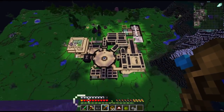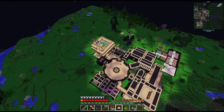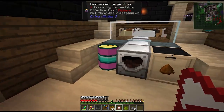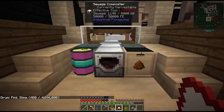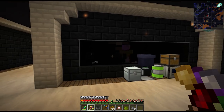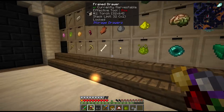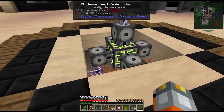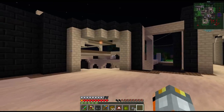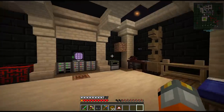Hey guys and welcome back to Divine Journey 2. Last episode we set up our little cow farm to farm pink slime, and we're also taking their sewage, composting it and making fertilizer. The pink slime is sent to our mob farm where we have some looting upgrades. We also looked at expanding our applied energistics system and hooked up some storage buses to the outputs of some machines. So we're making slow and steady progress.